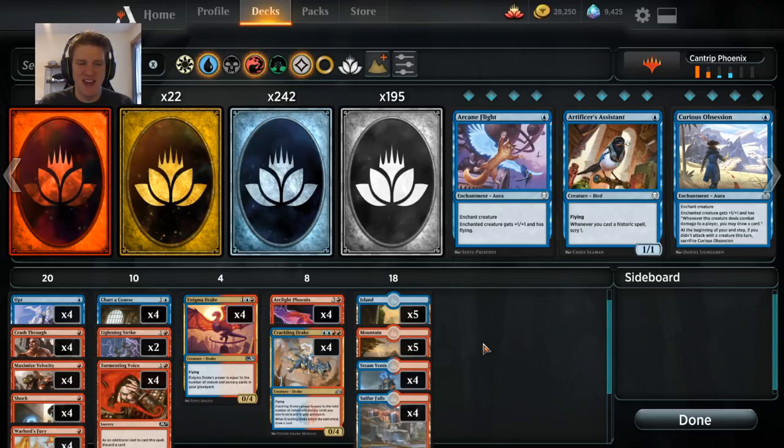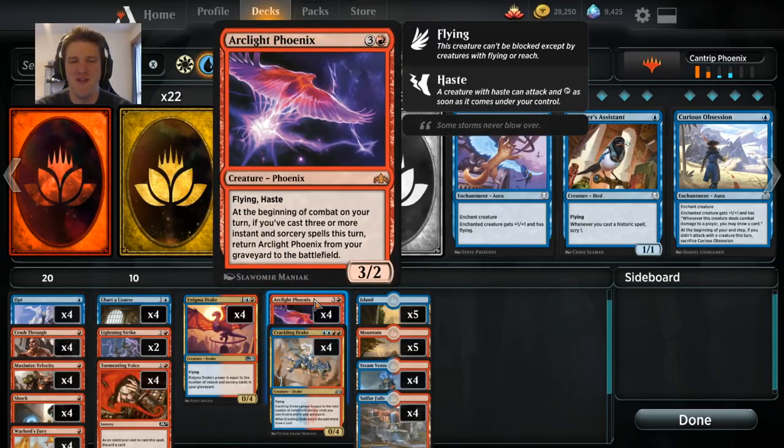Hello and welcome back to another day in the arena, it's me, CGB, and today we're playing with a deck I call Cantrip Phoenix. This is Arclight Phoenix — if you've been living under a rock, you may have missed that this card is now taking Magic Arena and Magic Online by storm. It's a flying haste 3/2 creature for four mana, which isn't particularly scary, but at the beginning of combat on your turn, if you've cast three or more instant and sorcery spells this turn, Arclight Phoenix returns from the graveyard to the battlefield. So as long as you play three spells, it comes back at the beginning of combat.